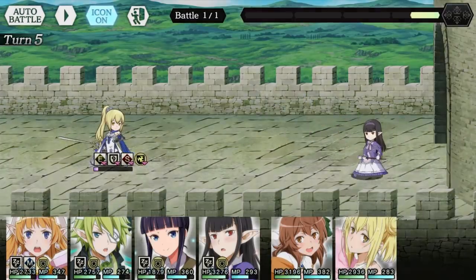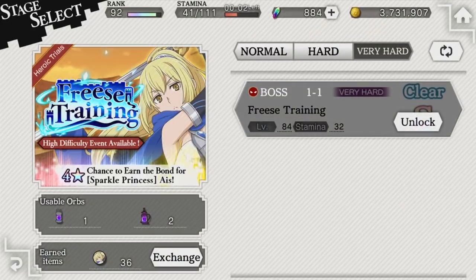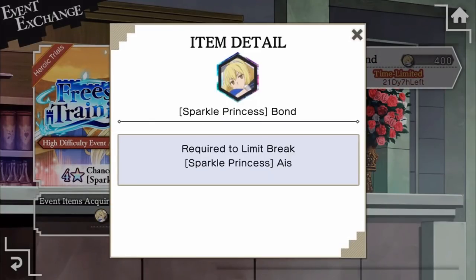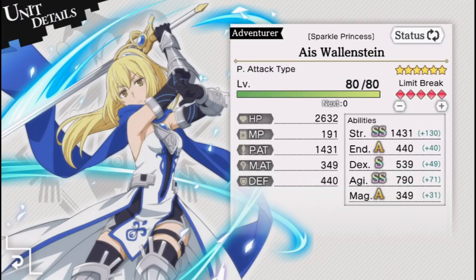This time I'll be going over the new heroic trial, Freeze Training, or Freze Training as they would say in Japan. In this heroic trial, you'll be able to farm quests to acquire tokens to exchange for a Sparkle Princess Eyes bond used for limit breaking her. Even if you don't have Sparkle Princess Eyes, getting the bond is a good idea in the event you do get her. She's one of the best physical units in the game.